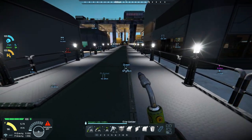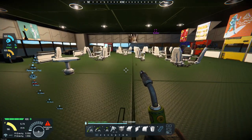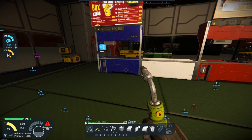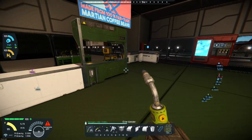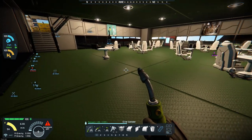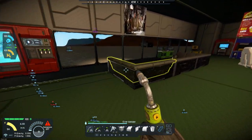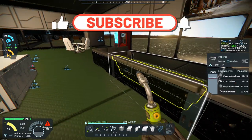Next up is the entertainment and food court area. This is the food court — they can get different meals. Right now they've got burgers and looks like PETA's on the menu, but those can change. There's storage behind the counter, another recharging station, a beverage area and beverage dispenser, and places to sit and eat with TVs. They've got Bugs Bunny and Daffy Duck on over here, and this one looks like Lawrence of Arabia.